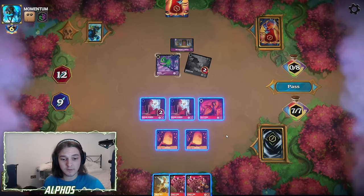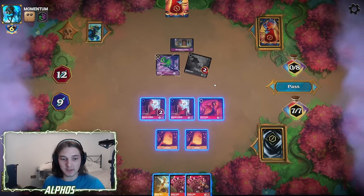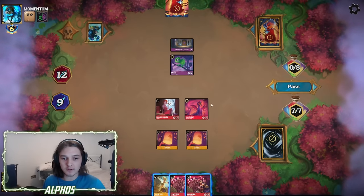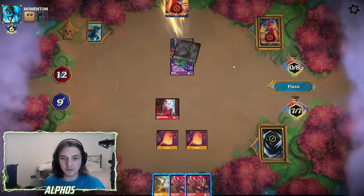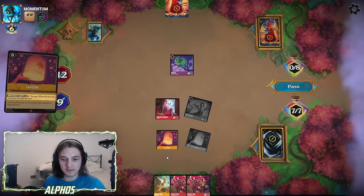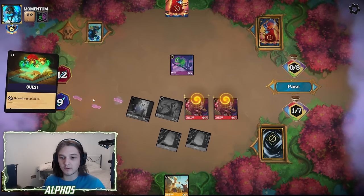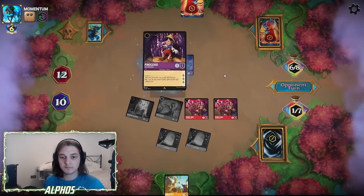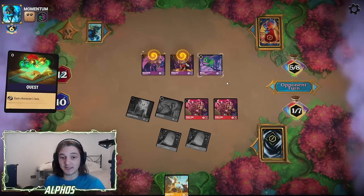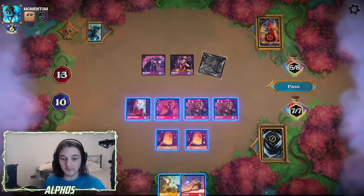We could just go for double Prince Eric here and try to close out the game — I think that's exactly what I'm going to do. Trade into the Fox, Maleficent trades into the Castle, then Lantern, Lantern, Eric. Play Eric. Now we are threatening to quest for a bunch. Pinocchio and Maleficent coming down is incredibly scary — luckily, they aren't threatening lethal.